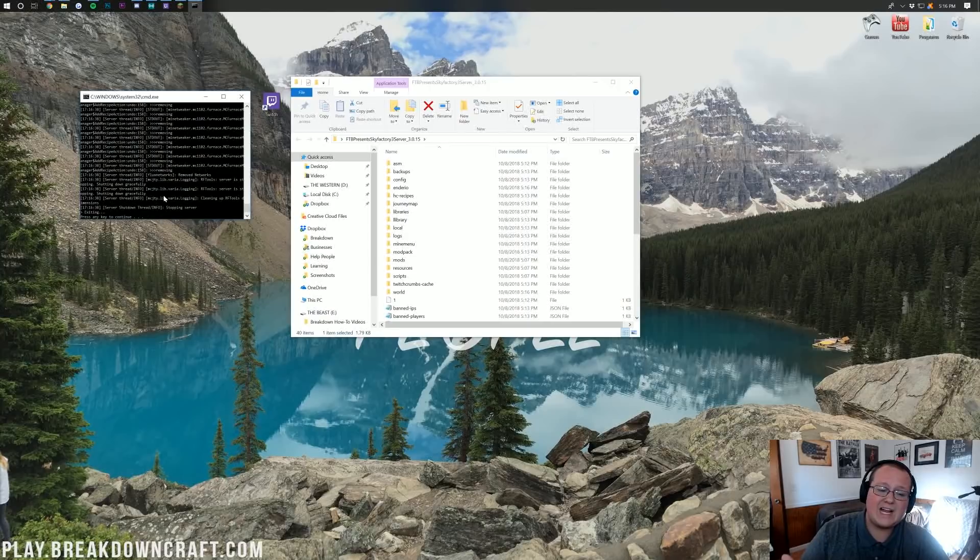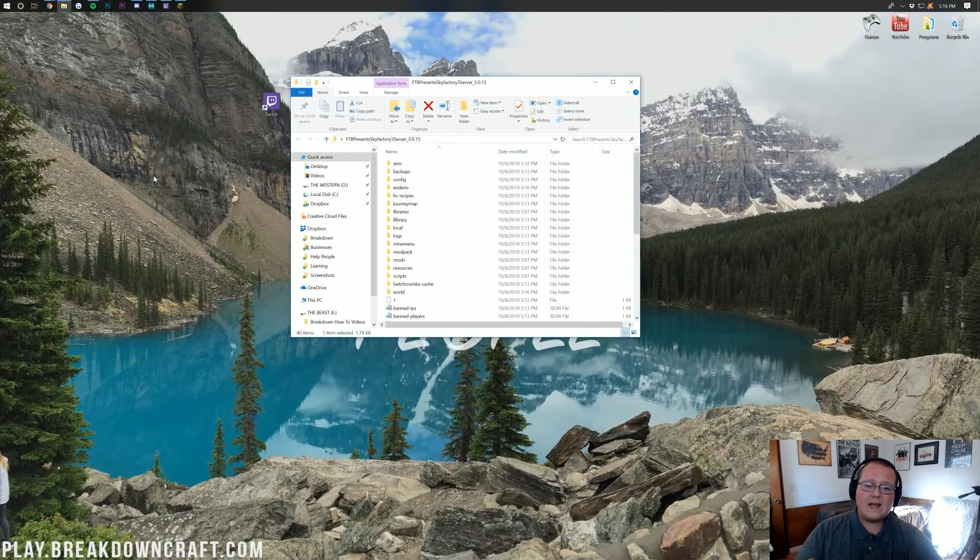At this point the server is actually set up, but we want to make sure our friends can join it. Now, you don't want to give this server address out to just anybody — only to your friends, family, and people you trust. Someone who gets this server IP can take your internet offline, find out where you live, and do all sorts of stuff. If you want to make a public server, again I would check out Apex Minecraft Hosting.